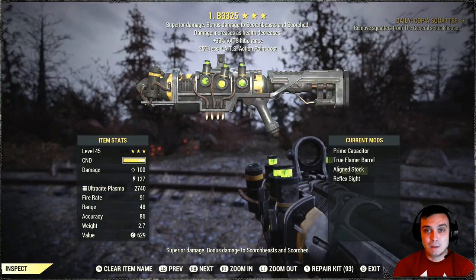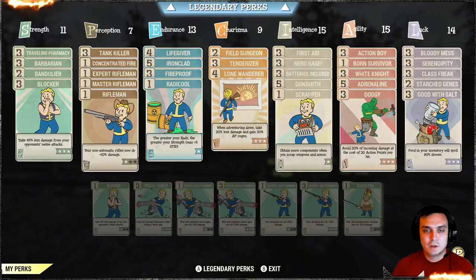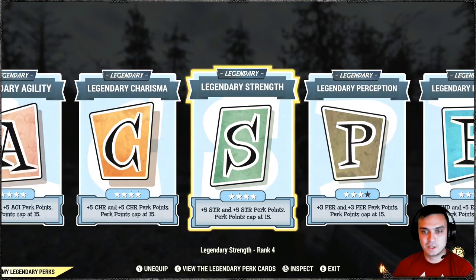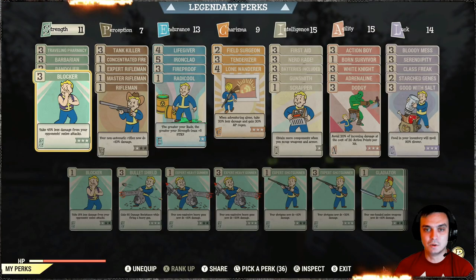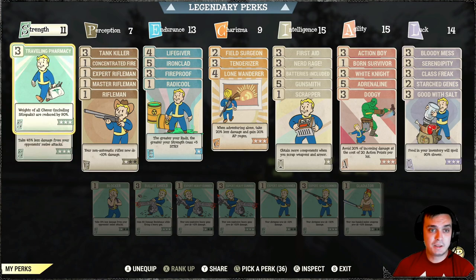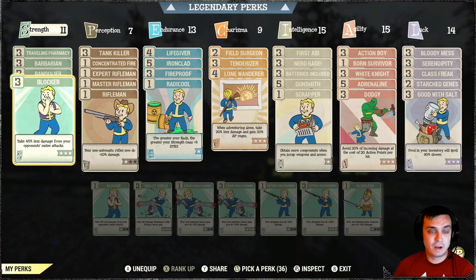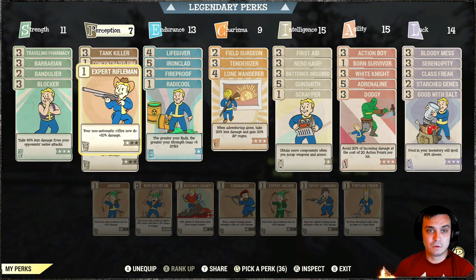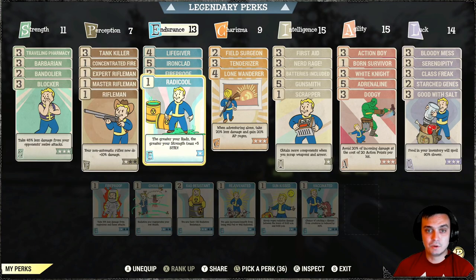Alright, next let's look at my build. All of my legendary perk cards are basically special boosters. If I need to change to intelligence I just remove any of them — this is my kind of ultimate balance build. I can switch to any gun whenever I want. For Strength: Traveling Pharmacy, Barbarian for defense, Bandoleer for ammo carrying, and Blocker to reduce damage by 45% from opponents that melee attack me. Tank Killer, Concentrate Fire, Rifle — Mensa for damage. Life Giver, Ironclad, Fireproof, Radical — more defensive perks. And one to increase my strength so I can carry more.